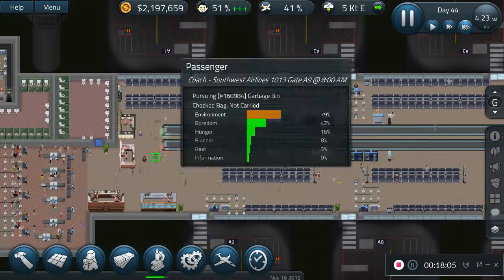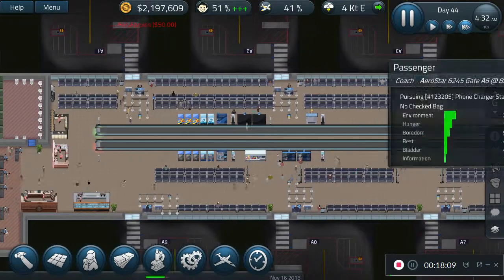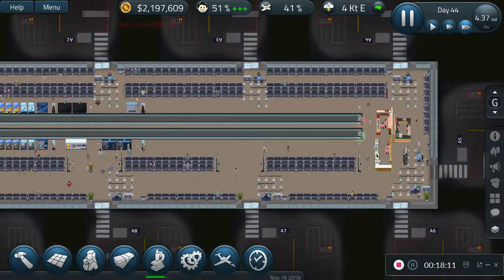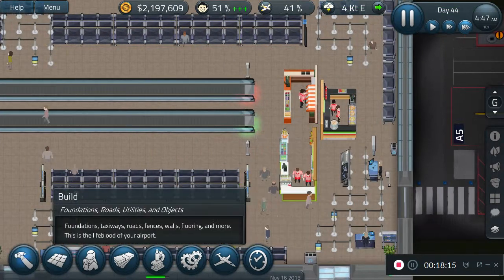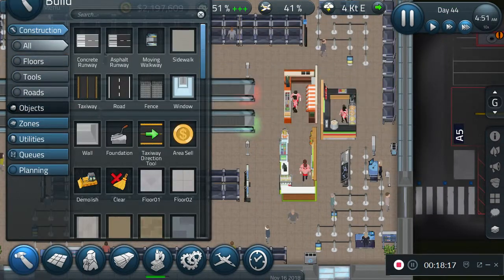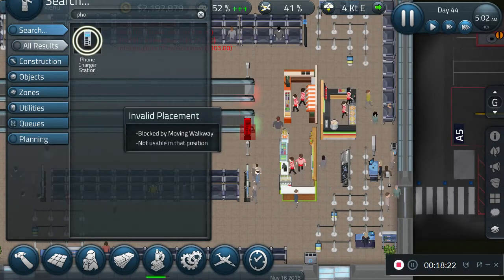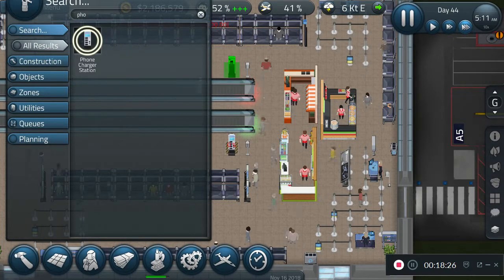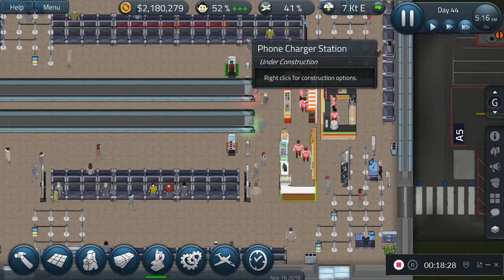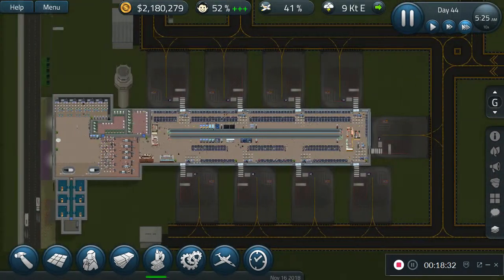Let's see what we can add — I want to add more phone charging stations. Why don't we add two more down at the end? Add one here, add one here — there we go. Yeah, I think that was the issue.